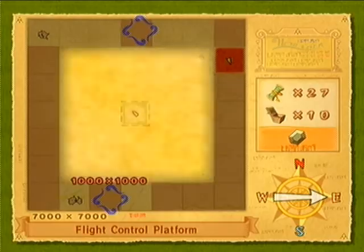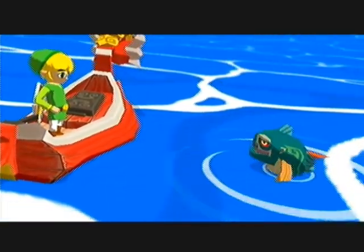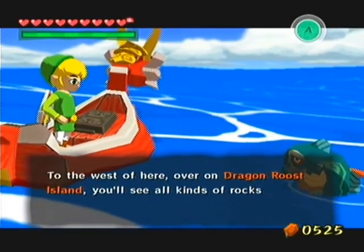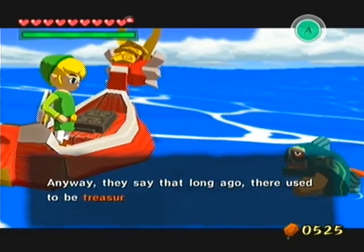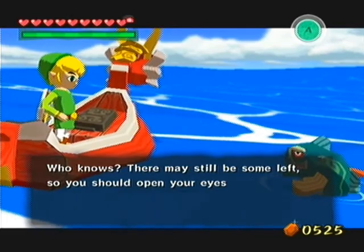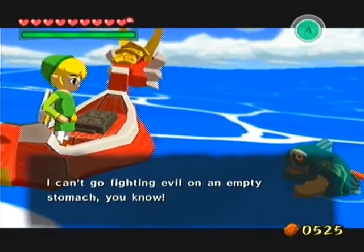It was actually a submarine that I kind of wanted to go over before I got the bow. To the west of here on Dragon Roost Island, you'll see all kinds of rocks — big ones, little ones, you get the picture. Anyway, they say that long ago there used to be a treasure hidden inside those things. Who knows, maybe there may still be some left, so you should open your eyes and take a good look around.